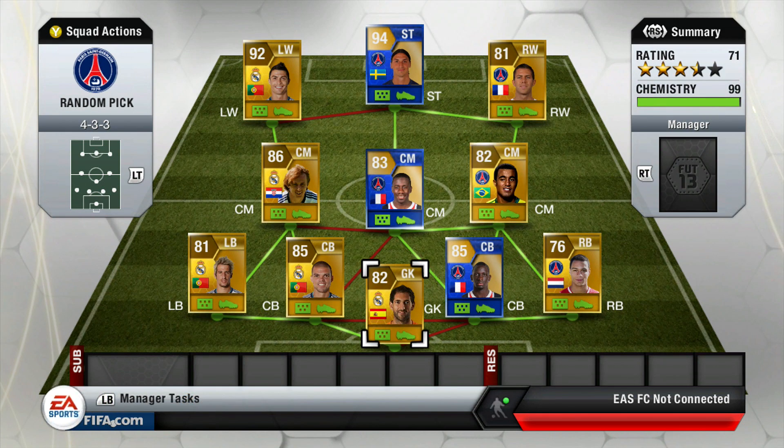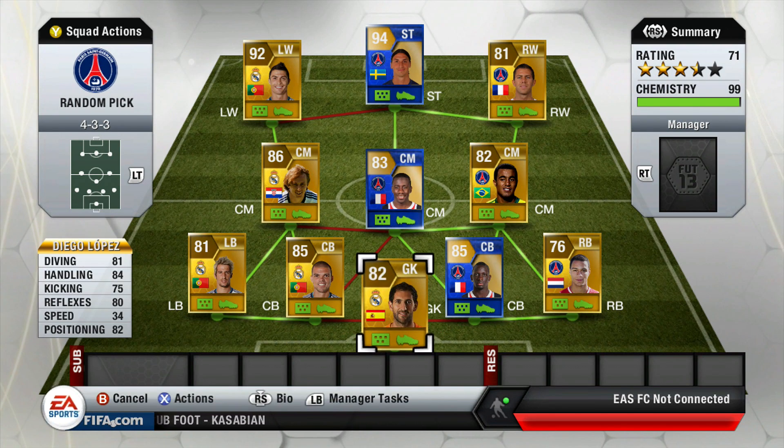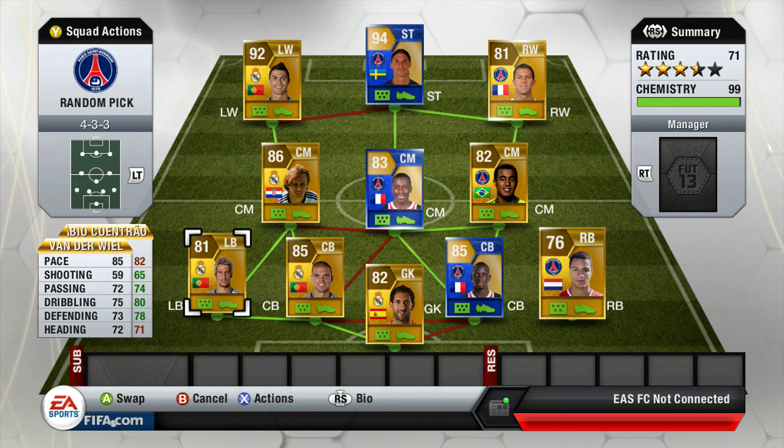I decided to turn this squad into a Real Madrid and PSG mix, going with five PSG and six Real Madrid players. In goal we have Diego Lopez — I saw no need to go for Casillas, I don't like him as much on this game. Diego Lopez is a bit cheaper and sort of a nothing keeper, but I prefer him.